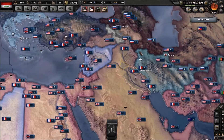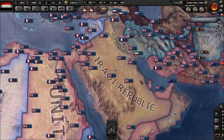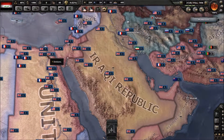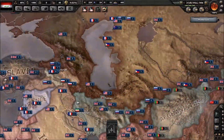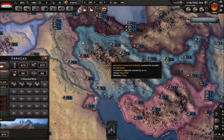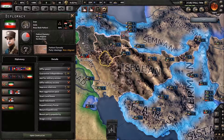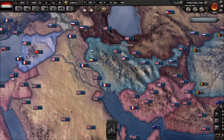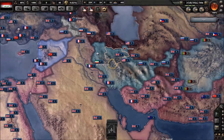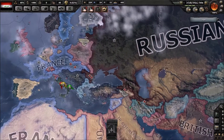So I befriended the Soviet Union, declared war on Saudi Arabia, took all of this. I actually made my way all the way to the Suez Canal, and even staged a coup in Iran. They were a kingdom, and I definitely implanted a communist coup. They had a civil war break out. It was good fun.